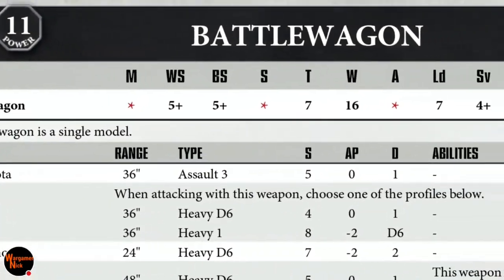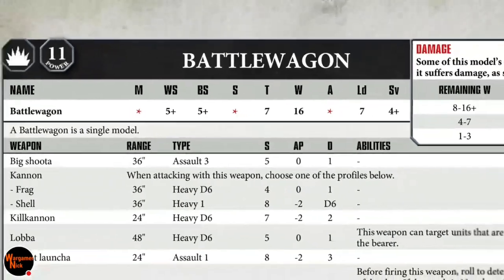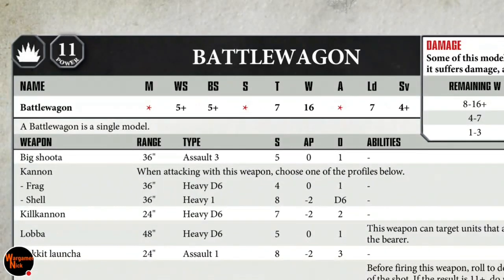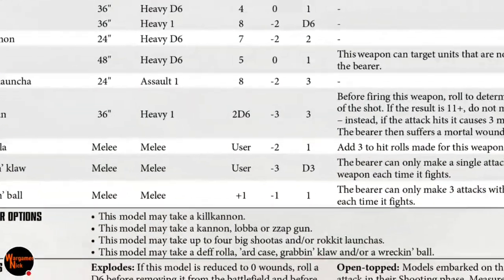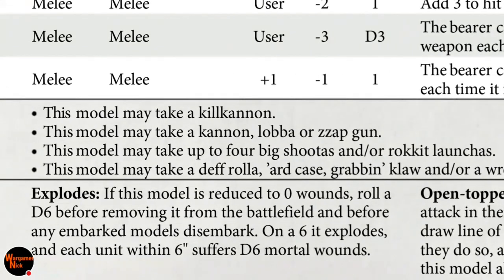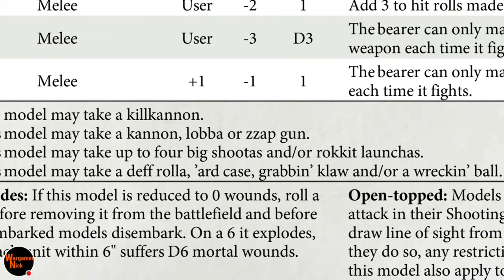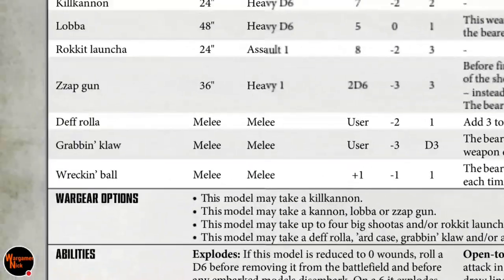The Battle Wagon is a single model and doesn't require any upgrades — you can have it as-is. That said, you can take a kill cannon, a cannon, a lobba, or a zap gun. You can take a kill cannon and a cannon together. You can take up to four big shooters or rocket launchers. It can also take a death roller, a hard case, a grabbing claw, or a wrecking ball.